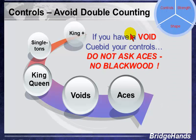Another situation to avoid is the double count quandary. If we have a Void in a suit and our partner has an Ace in a suit, that's not going to help us, because we're not sure which Ace the partner is holding — Ace of Spades, Ace of Hearts, Ace of Diamonds, Ace of Clubs? We don't want to be doing an Ace Ask when we have a Void.